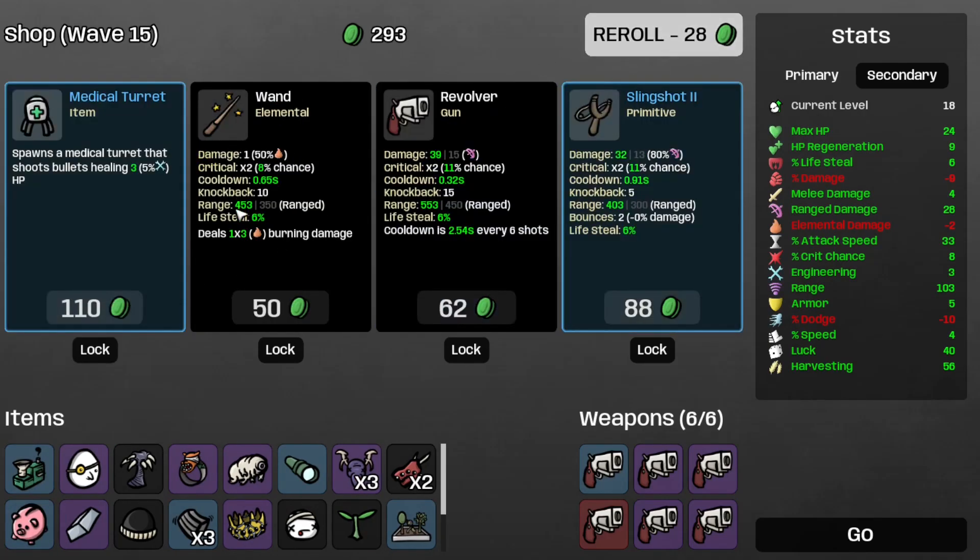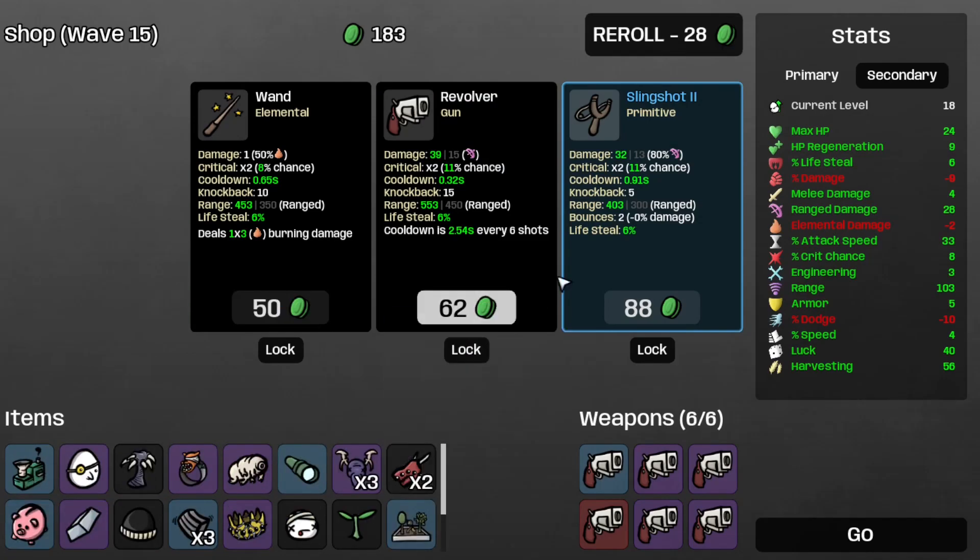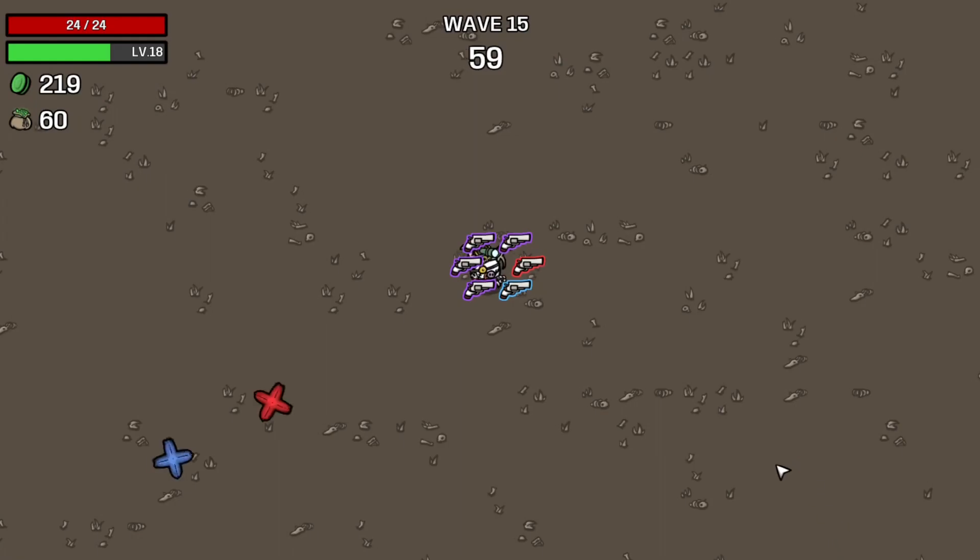Let's grab the recycling machine and the medical turret — now we're up to four medical turrets actually. Let's move on to the next wave.